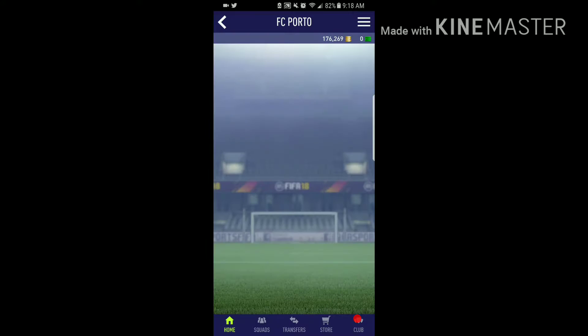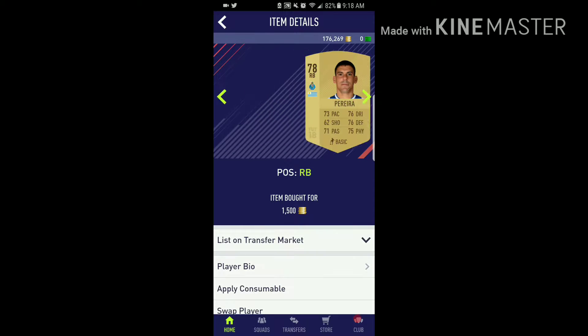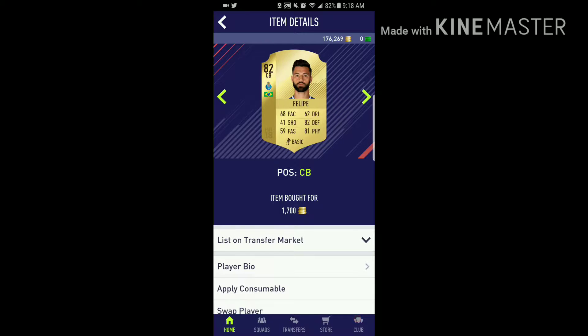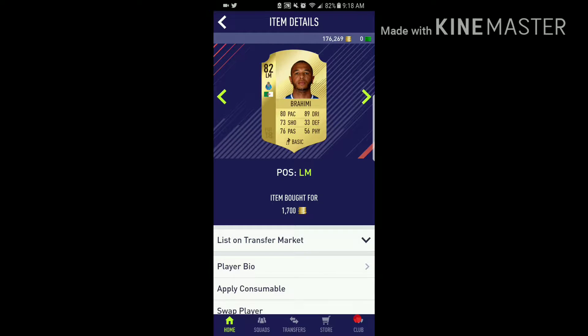Hey guys, in today's video we're doing some more SBCs. We're gonna start off by doing the Porto SBC first. We have Casillas, then Pereira, then Felipe, then Diego Reyes, then Miguel Layun, then Danilo Pereira, then Jesus Corona, then Prohimi, next to him Hector Herrera, and then here we have Suarez.